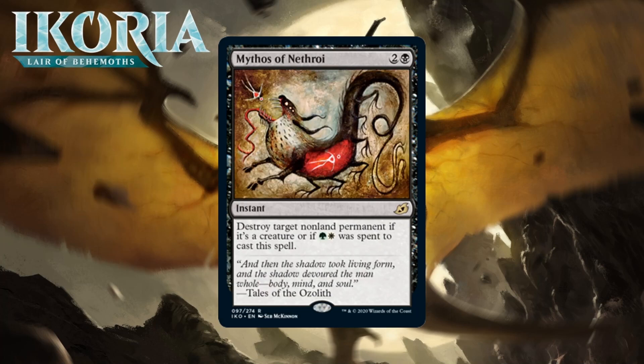Next up it's Mythos of Nethroi, which for two generic and a black is a rare instant. Destroy target non-land permanent if it's a creature, or if green-white was spent to cast this spell. Two and a black to destroy a creature at instant speed is very good and certainly premium removal. This comes with the additional upside that if you're going straight Abzan, you can turn this into almost a Vindicate and destroy any non-land permanent, not just creatures — that's some serious power. Will it be super easy to go three colors? Probably not, but it will be doable. I'm going to give this a B+; it's basically an easier-to-cast Murder that's probably a straight A in a deck that has no problem making it destroy any non-land permanent.